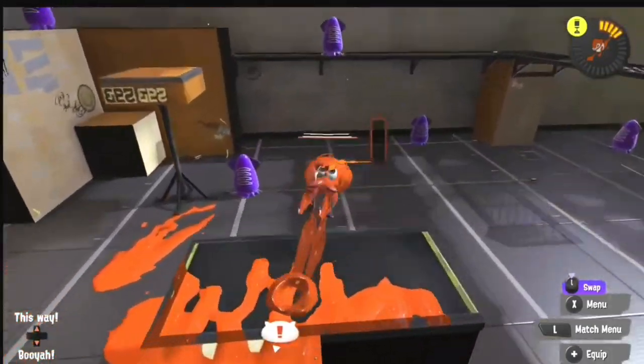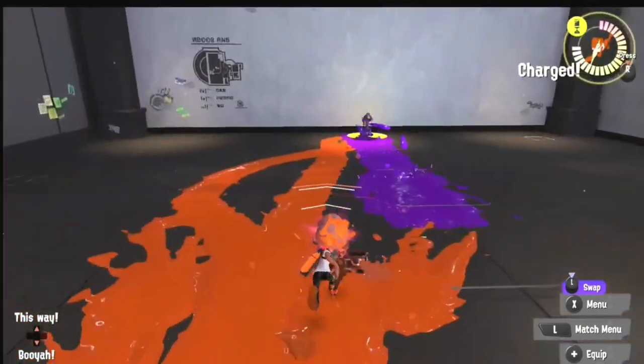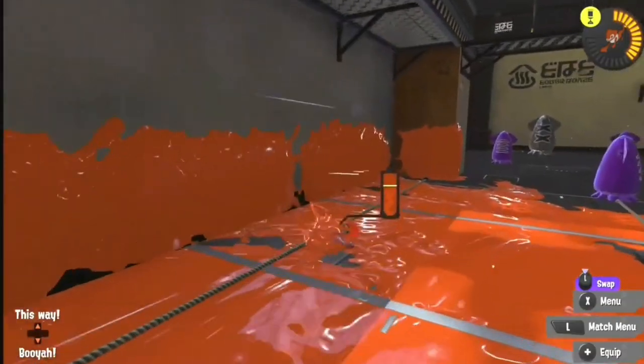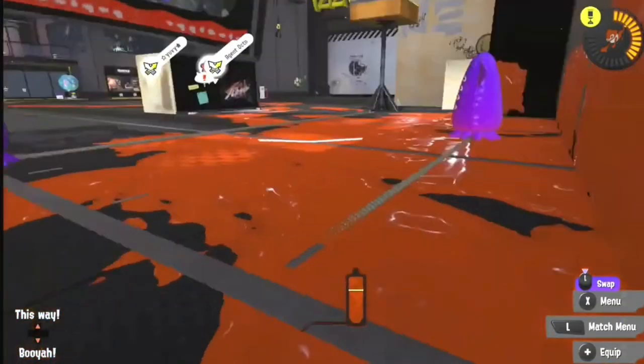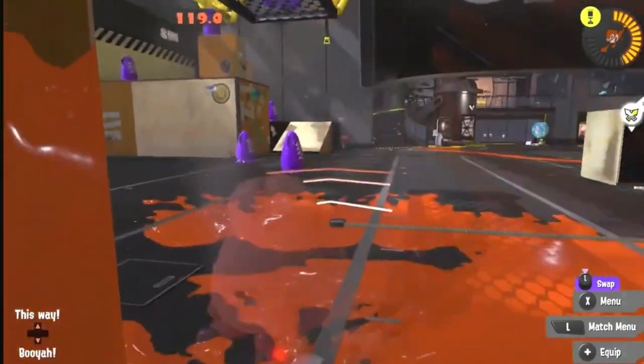Fake retreat is probably the easiest strategy compared to the rest that will come later in the video. Basically, whenever I see an opponent that has longer range than me, or if I'm one shot or really badly damaged, I'll either swim away or use my brush to retreat for a few seconds. And once I see that they took the bait, I go back and try to kill them as fast as possible.